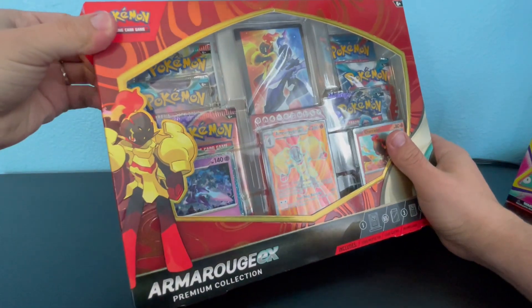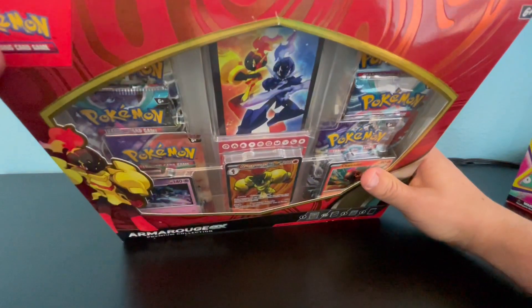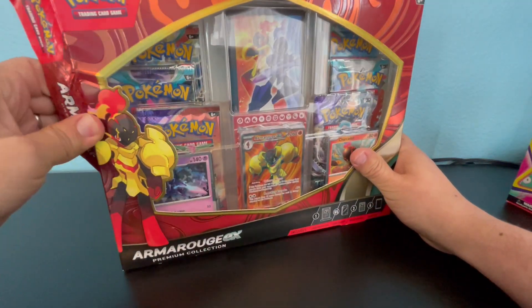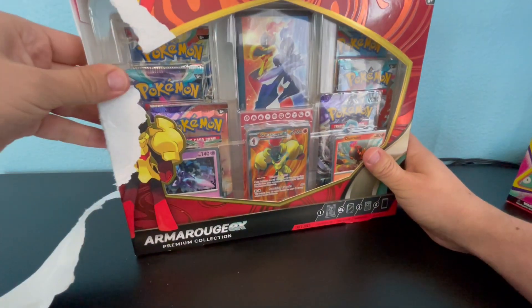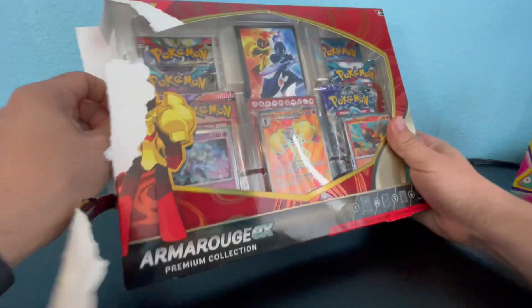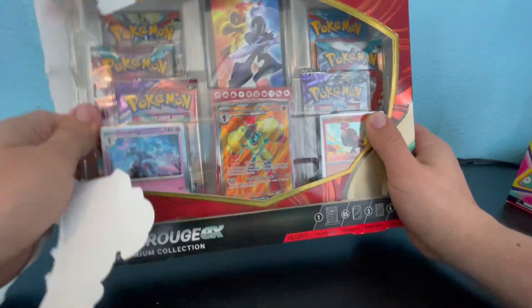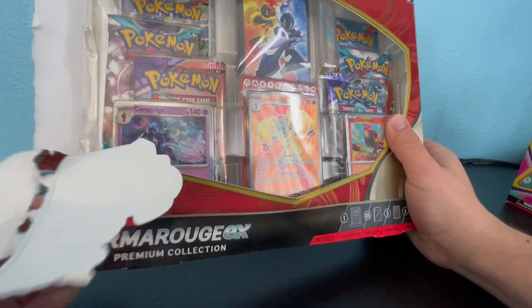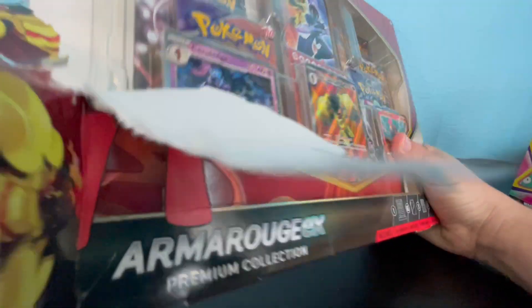Let's see what's inside. Of course we get that Armourouge EX card, which is popping right now. I don't know if it's that one or the regular Armourouge. Let's see what's inside this box.